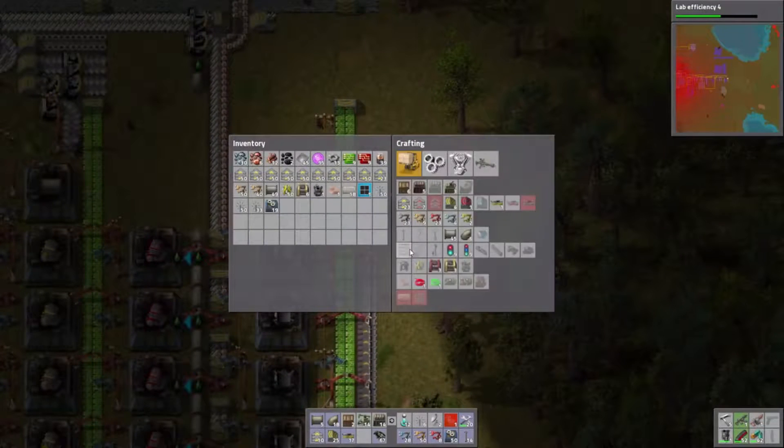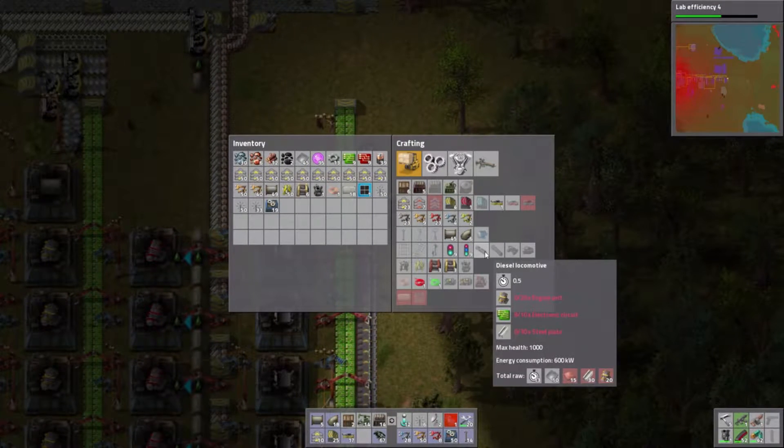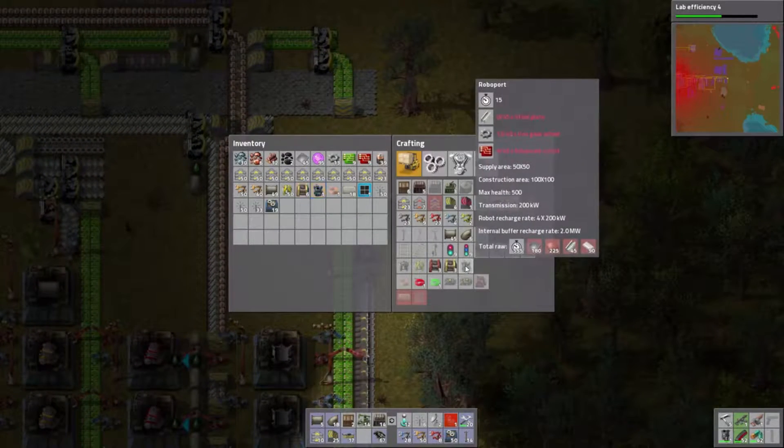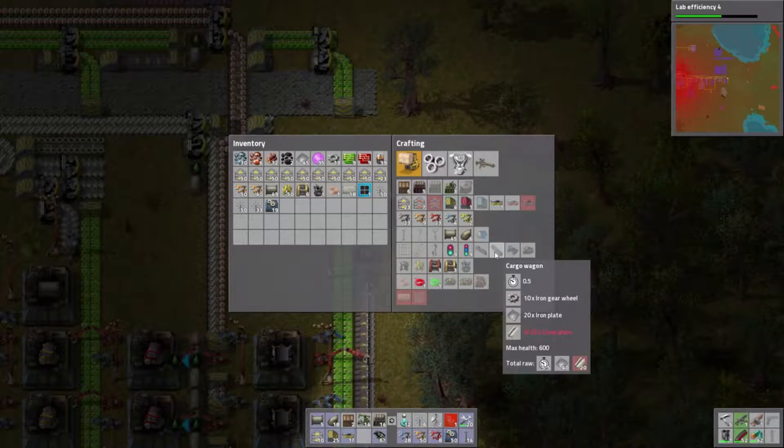I'm going to go down and collect my engines. I'm thinking about building something here — I think I want to build a train factory. But I remember that it's just easier to build trains in your pocket, so I'm not going to do that anyway.